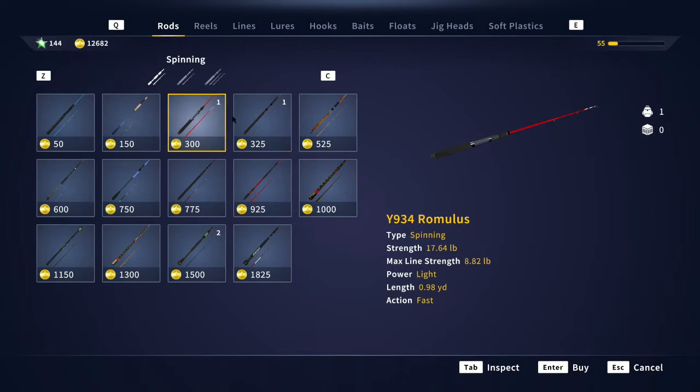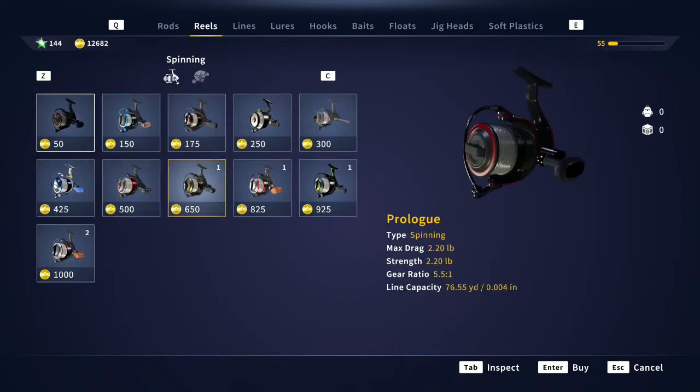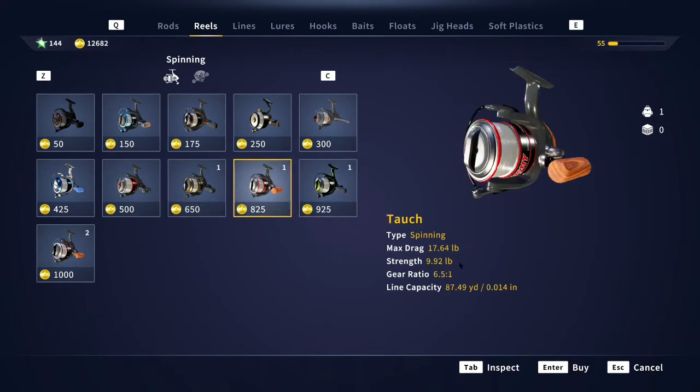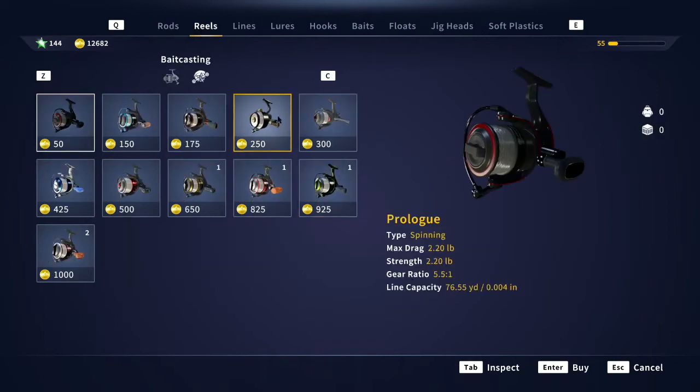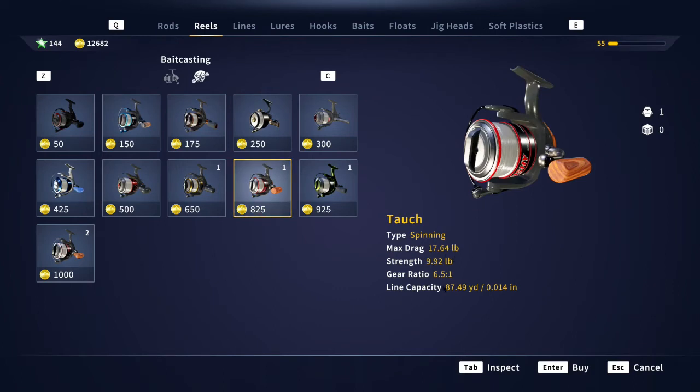The next one is the Romulus. The Romulus is an 882 that gives you 1764 strength. On this one, we're going to go over to the reels and put the Talcs on there. The Talcs is a 992 — it's stronger than that rod can handle at 882 — but you can still put that 992 on there. It gives you a 1764 max drag, so it's balanced with that rod. The rod's strength is 1764; this reel will handle up to 1764. You can put 992 pound test on it, or you can put 882 on this reel and get the benefit of the reel's strength, with the rod and line both at 882. So that's a fairly decent setup, even though it's a little bit larger.